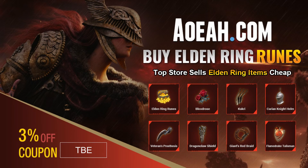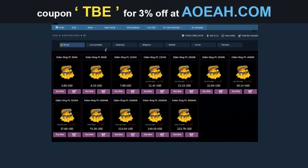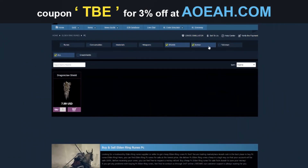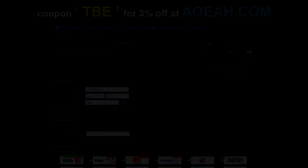Really quick before this video starts — if you're looking for some Elden Ring runes or items from the game that you don't want to obtain yourself, these guys here will obtain them for you. Shout out to AOEAH.com, their link will be in the description, and use code TBE for 3% off at your checkout.